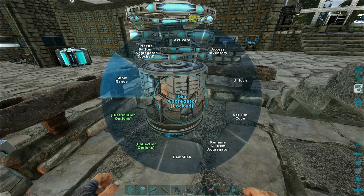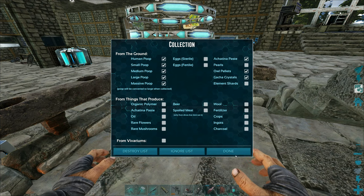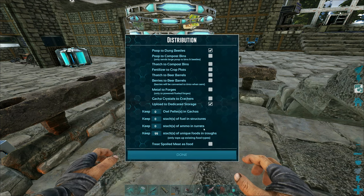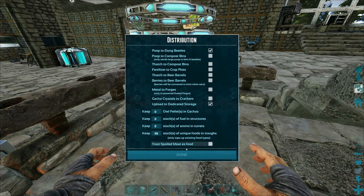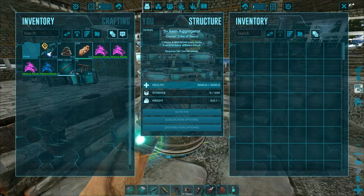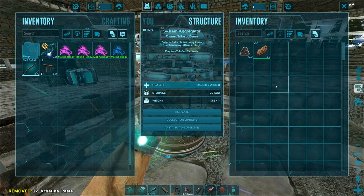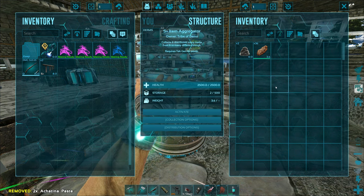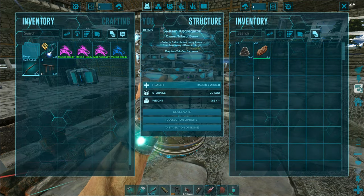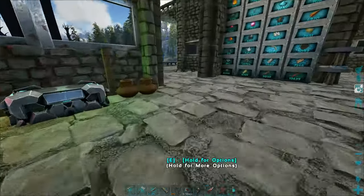That's just for collection — we just want the distribution. Do I need to have food in here for it to work? It's in there but nothing's happening. Is it activated? I totally forgot to activate it. It's still only at 75.